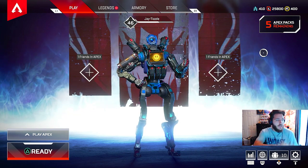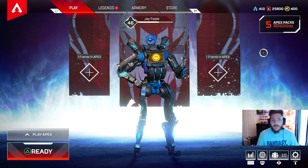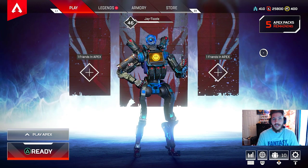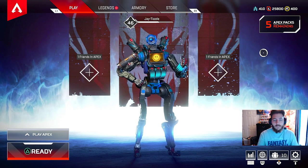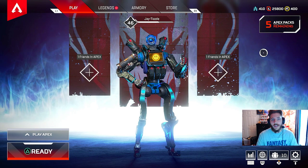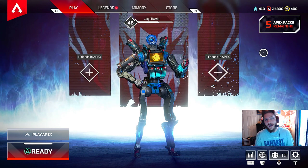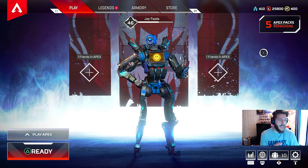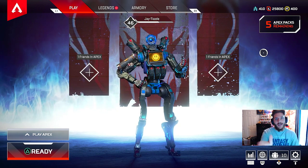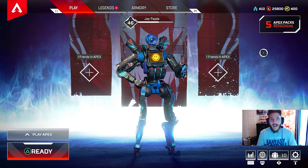If you don't know what Twitch Prime is, you can go to the link in the description below. You can link your Amazon Prime account with your Twitch account — Twitch is a live streaming platform — and you can get one free subscription a month. Subscriptions usually cost five dollars a month, and that free sub helps support your favorite streamer or content creator. You also get a 30-day free trial if you don't have it. Once you do that, you can link it to your EA account and get five Apex packs and a Twitch Prime skin.